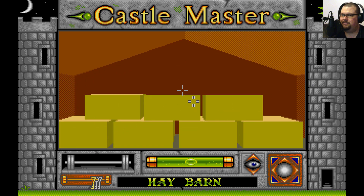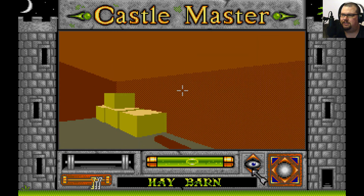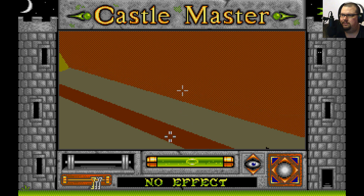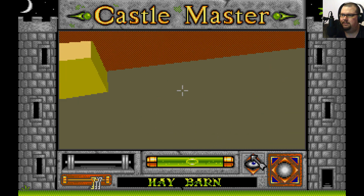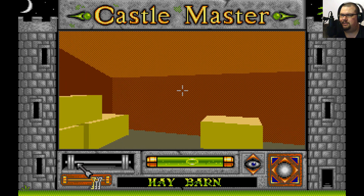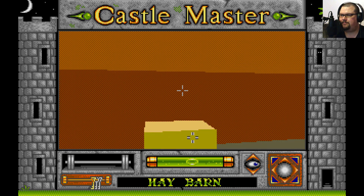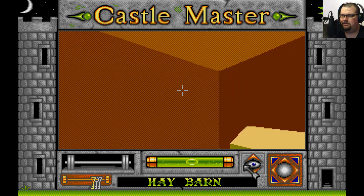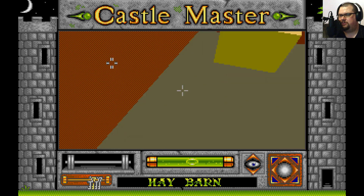This is the hay barn — some very square blocks of hay and a big fork. The thing with the spirits, besides them draining your strength, is they also build up the spirit level in the middle, and if that reaches the top, the game's over. Oh, is that a key down there? I suspect this first playthrough is going to end somewhat prematurely, but we'll see how it goes. We have another key — the fourth floor key.